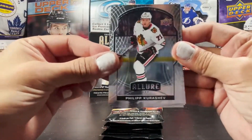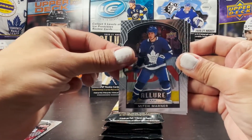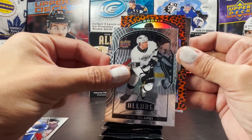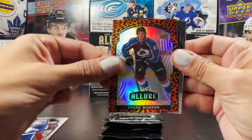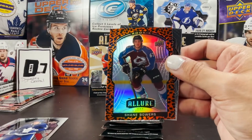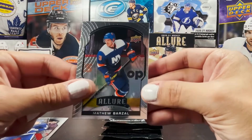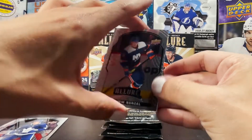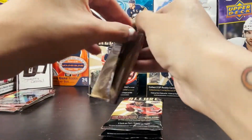Philip Kurashev rookie base, Mark Scheifele, Mitch Marner, Gabe Vilardi base, and the leopard print is a rookie Shane Bowers. Another Avalanche — this is an Avalanche hotbox for the leopards: Shane Bowers, Bowen Byram, and Kalamakar. And then a Matthew Barzal — terrible cut. Is this actually the design? Because really they should just set that as the retail design if it's going to be that bad a cut.